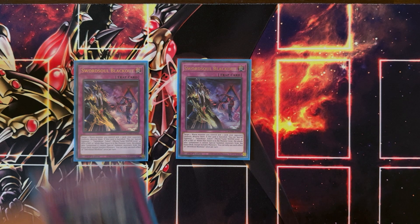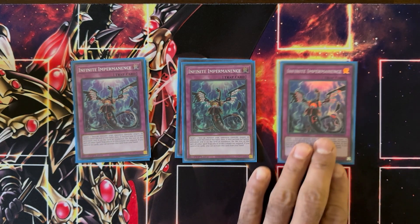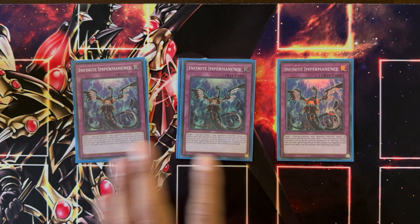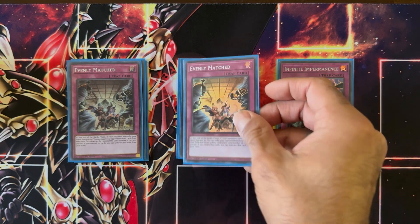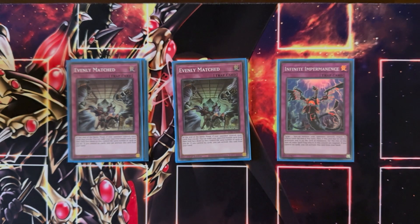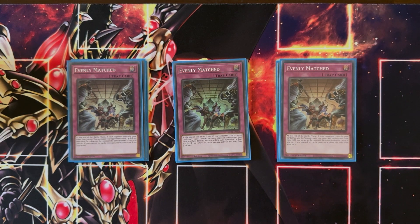We're playing three copies of Infinite Impermanence. It's good to have some monster negates in this deck, especially because it synergizes well with Iris Sword Soul — if there is a monster face-up on the field whose effects are negated, you can special summon Iris. And lastly, we're playing three copies of Evenly Matched. This deck's boss monsters get pretty big for every banished card, so Evenly Matched both helps clear your opponent's board and also makes some of your boss monsters pretty powerful.